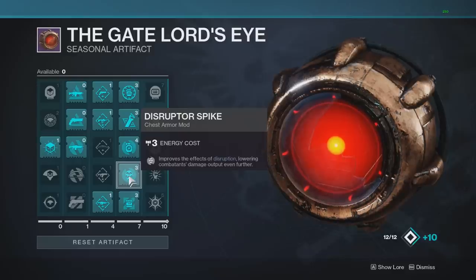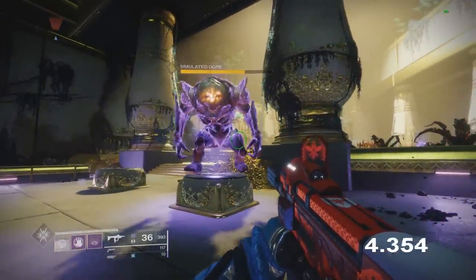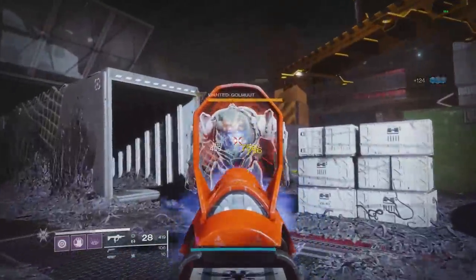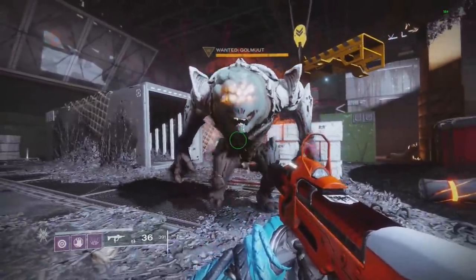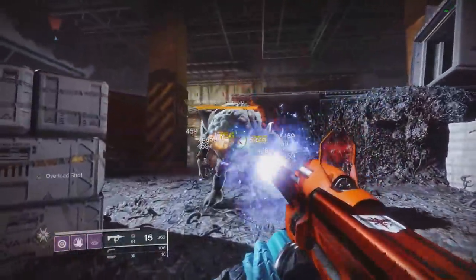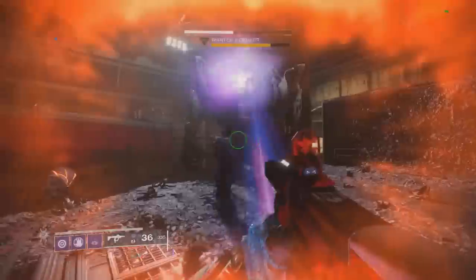The next mod improves the effects of disruption, lowering combatant damage output even further. Testing duration on this Ogre, it seemed to last about one second longer. But the real effect is further decreasing their damage and aggressiveness — he barely even attacks because his attack is on such a long cooldown. When he does attack while enhanced-disrupted, it does a lot less damage than normal. If you're running a disrupt build, this is definitely the perk you want.